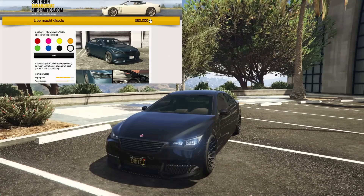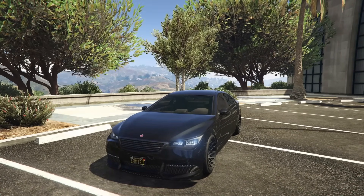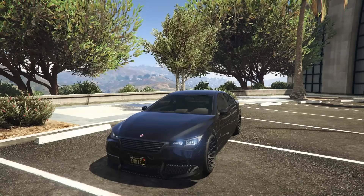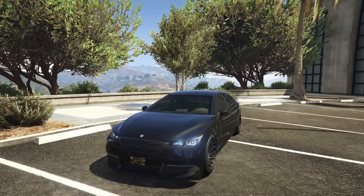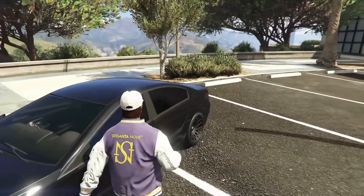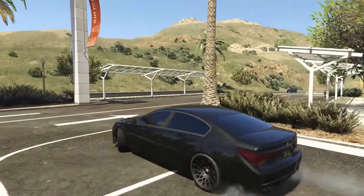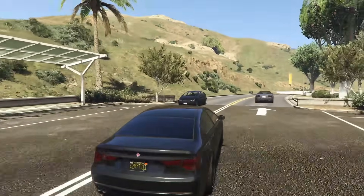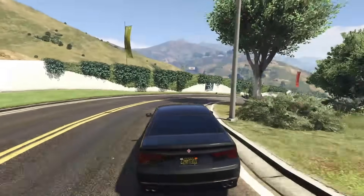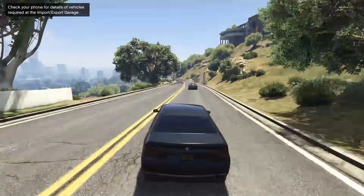At number eight we have the Ubermacht Oracle — the regular Oracle, not the XS. The XS is like the older version, but both are very, very good cars. For what this car is, it's $80,000 on Southern San Andreas if you want to buy it, or of course you can steal it off the street, which I'd recommend. Eighty grand is not a lot of money in GTA these days, and the Oracle is a pretty solid car for that price.